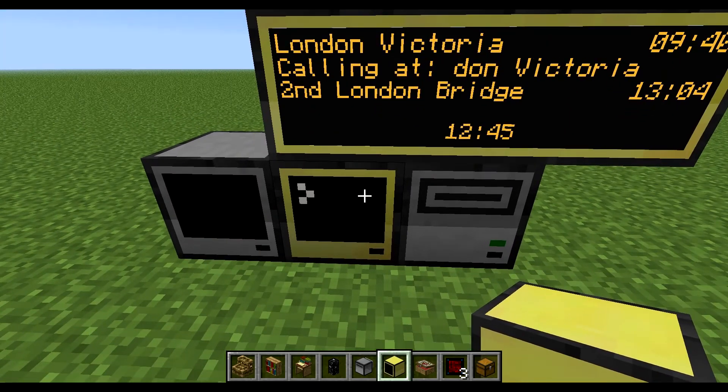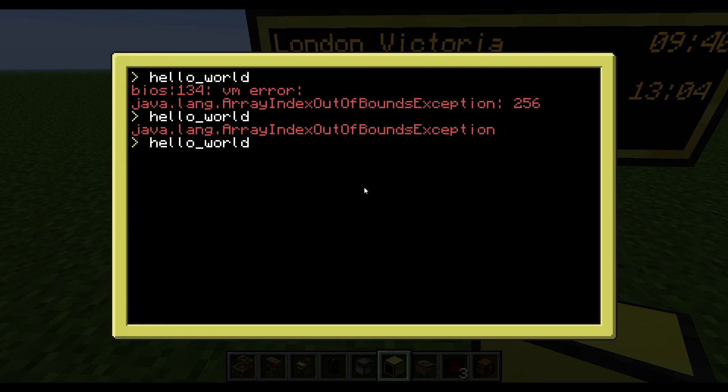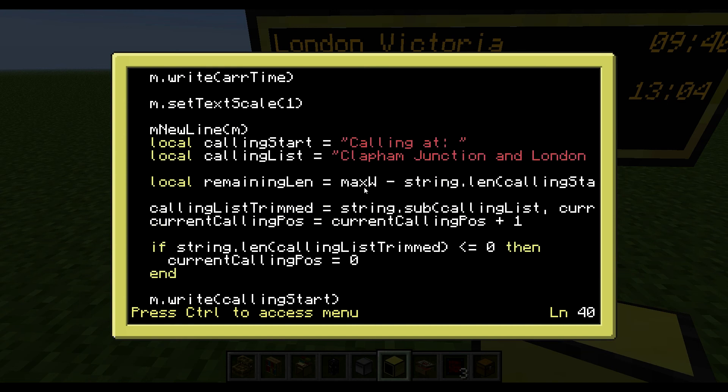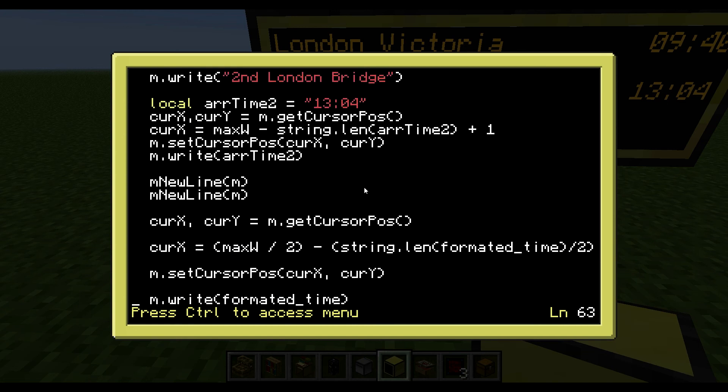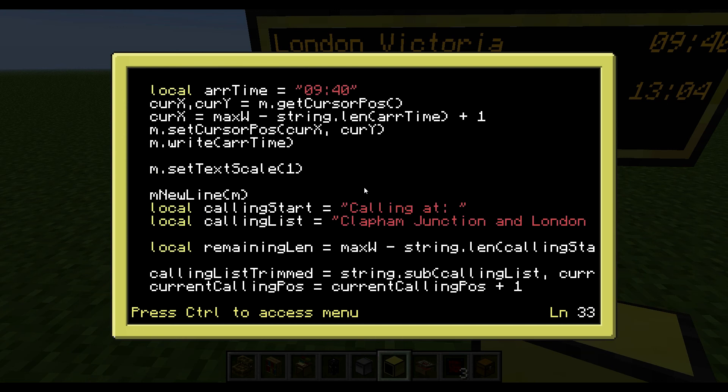If I show you the code, it's called Hello World because that was the name I was just playing around with. You can actually code in the computer on Minecraft - it's not as easy as coding using a proper IDE but it's still possible. I've got my update function which is called every half a second, and then all this is what we draw the text with.